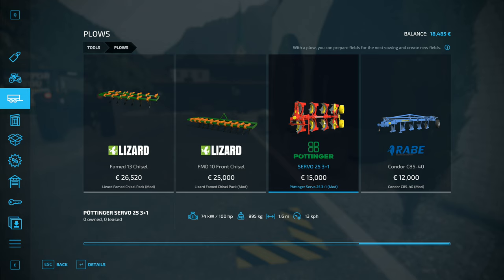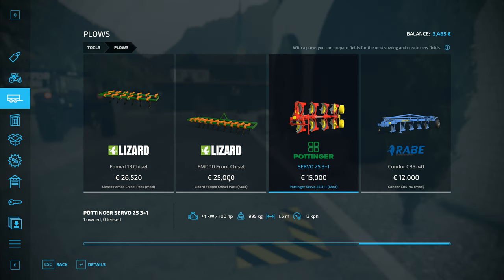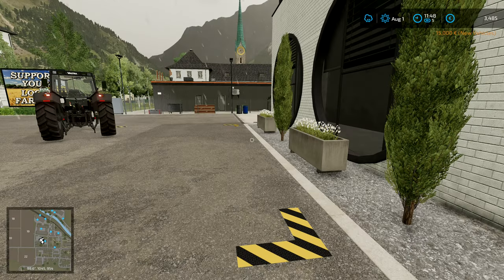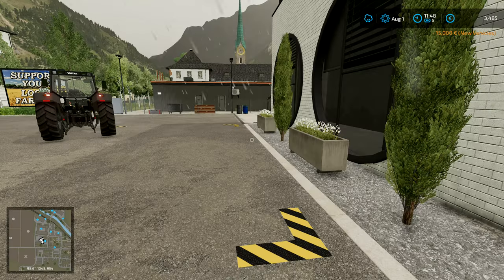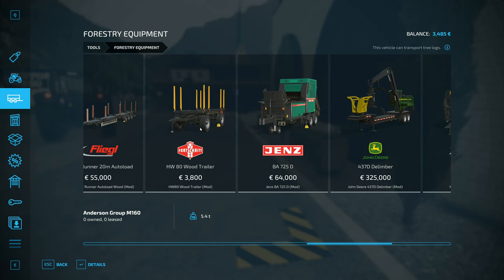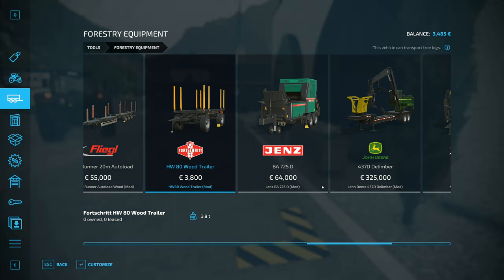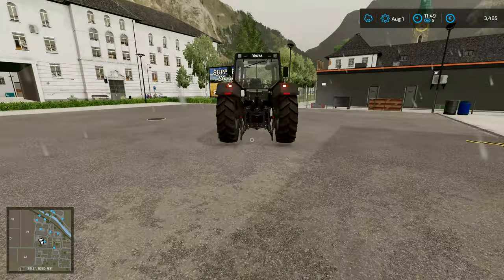This one over here, the smaller plow - kind of tempted to get that one, actually. I know it's a smaller plow which means it will take longer, but it feels like it would fit a little bit better. What's the price difference? 16 - it's literally 1,000 difference, but I still feel that one might fit better. The horsepower requirement is a lot lower. We could, in theory, put this one on the small tractor, and then we can use the other tractor for loading logs and stuff as well - we then have additional options. Let's do it. We'll buy that one - yes. 15,000.